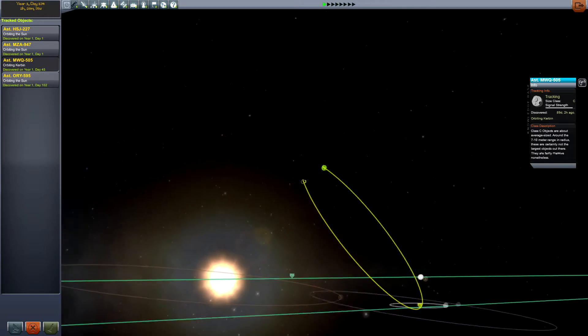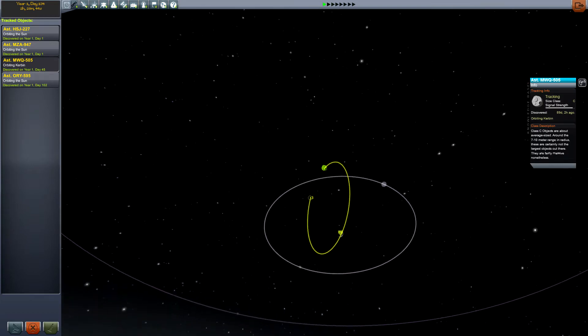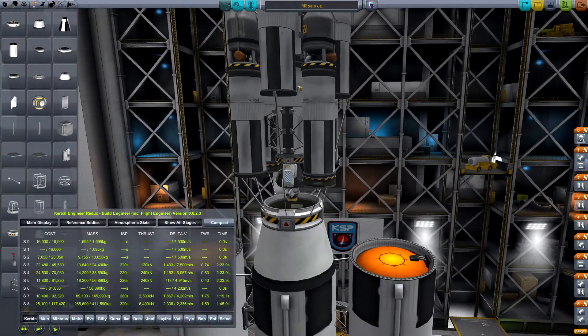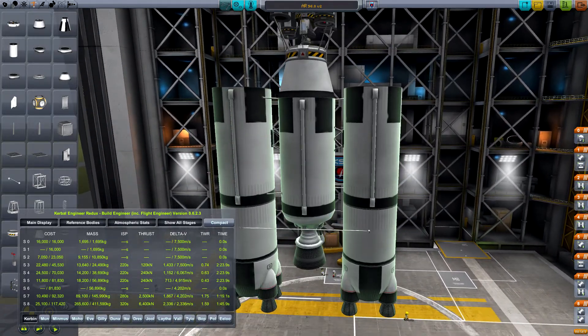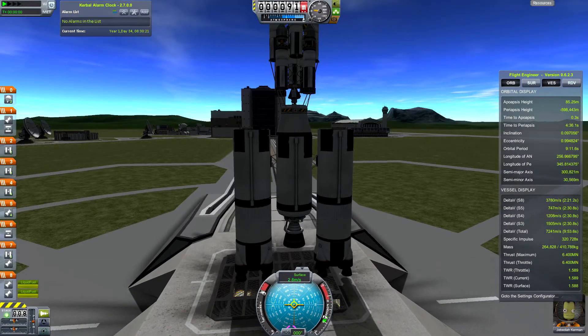I can see that I'm going to need to launch into a nearly polar orbit, but that's something I can do. If I launch knowing that's what I need to do, it's going to be a lot easier. Back to the spaceship — the only change I've made to the upper stage is to add a couple lights, just in case we encounter that asteroid at night. I want to be able to see it. Otherwise I've made a little bit larger lifter stage. Hopefully this will be adequate. Let's go ahead and launch.